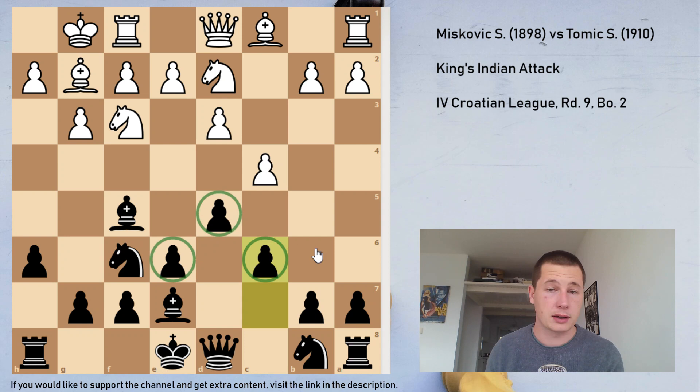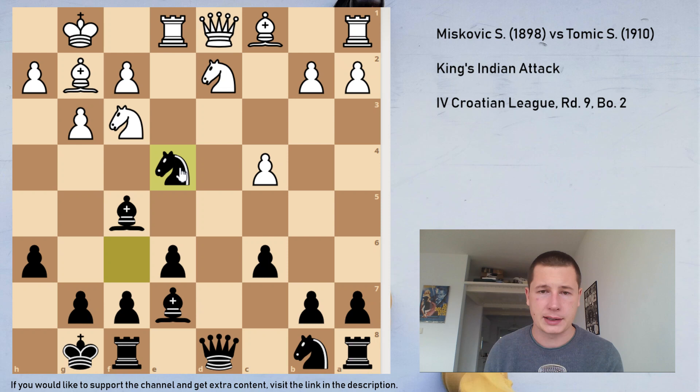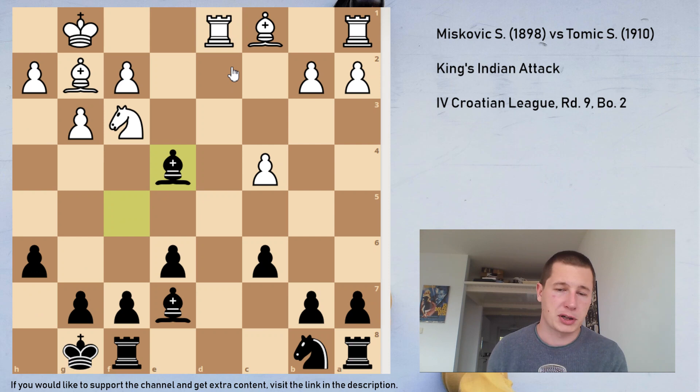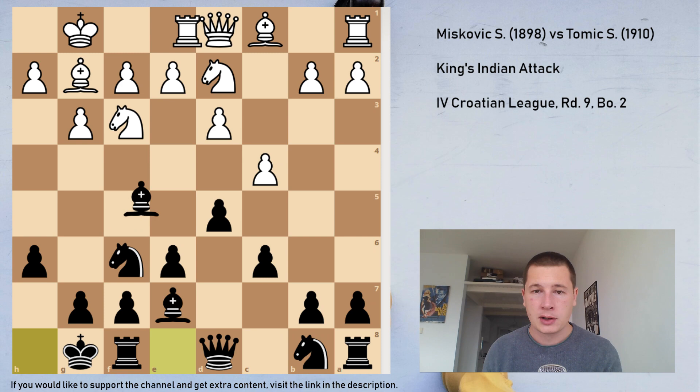Here I'm not afraid of e4. I just castled. If he plays e4, I take, he takes, I take with the knight. If he takes back, I first take the queen — I've won a pawn, still have my bishop pair, my knight is coming into the center. He has just given up a pawn for nothing. So after castles, he cannot play e4.